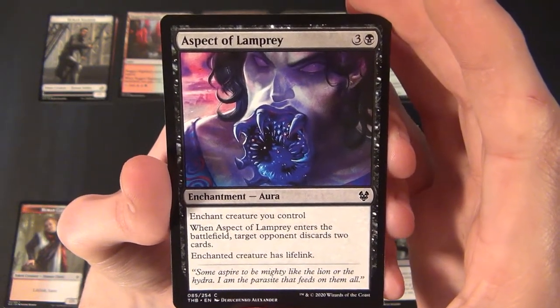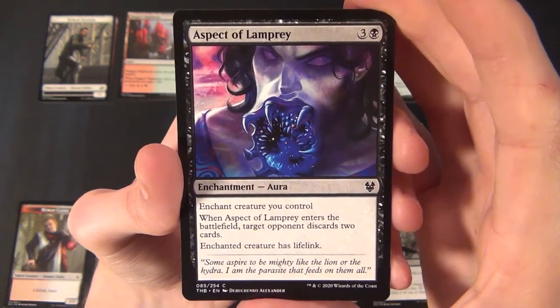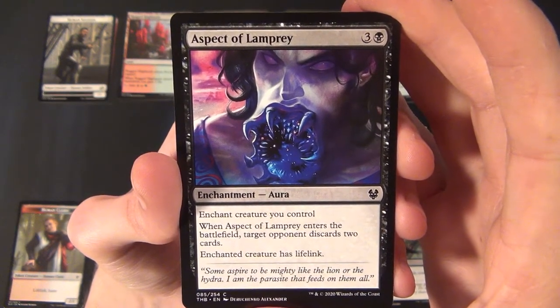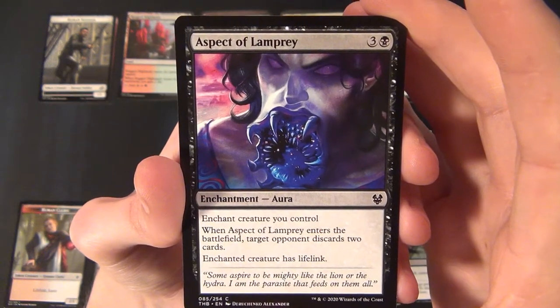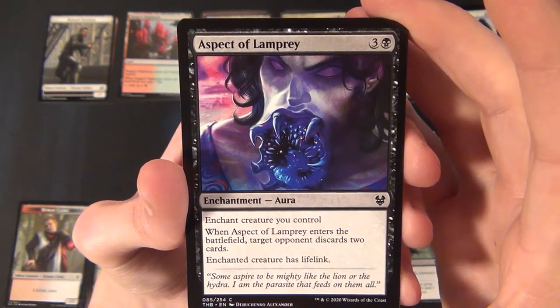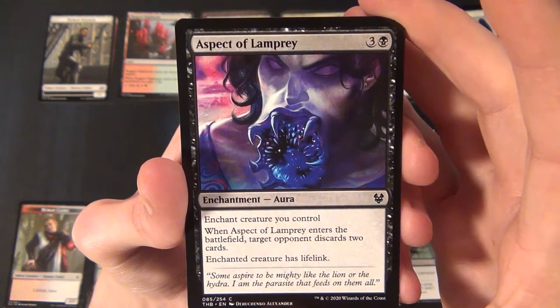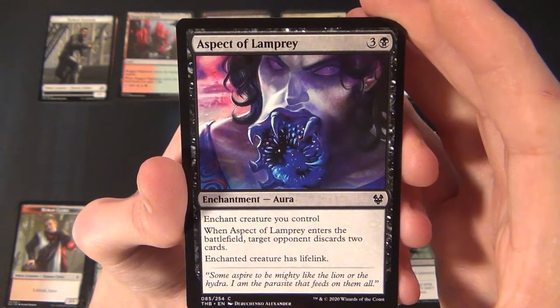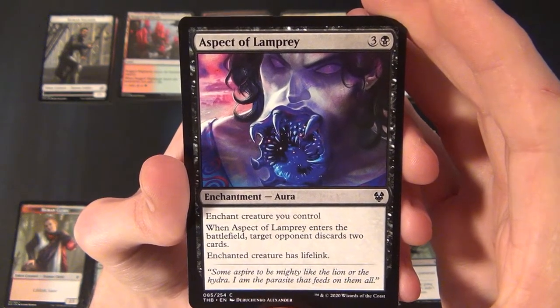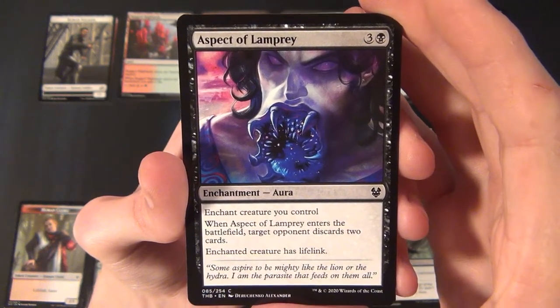Then we have a black common enchantment Aura — Aspect of Lamprey. It costs three and a black to cast, enchants a creature you control. When it enters the battlefield, target opponent discards two cards, and the enchanted creature has lifelink.